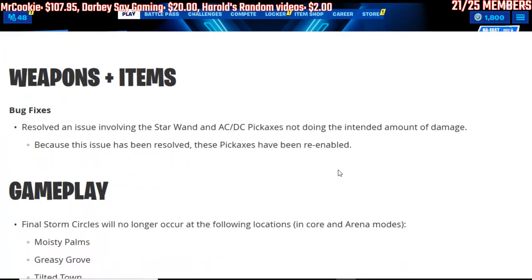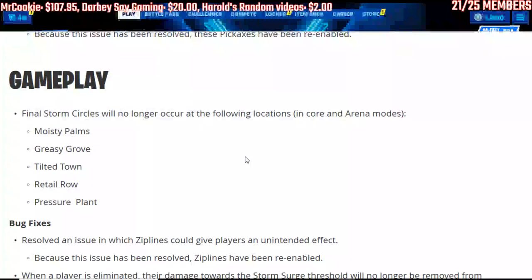Then we have some weapons and bug fixes — they resolved an issue with the Star Wand and the ACDC pickaxe not doing the intended amount of damage. Because this issue has been resolved, these pickaxes have been re-enabled. Apparently these cosmetics really do affect performance even though it says they don't, because this one was taking performance away.